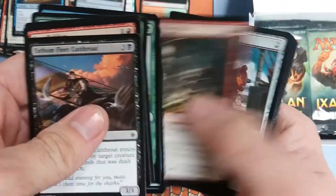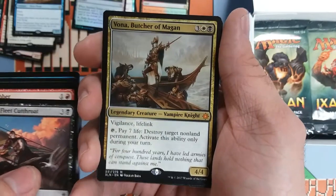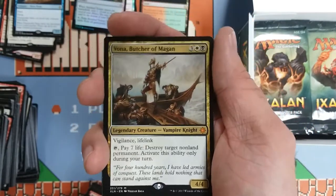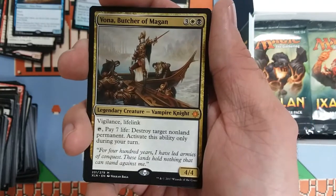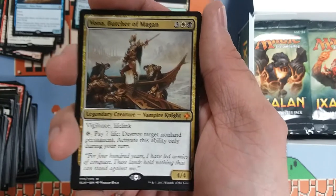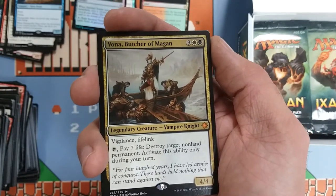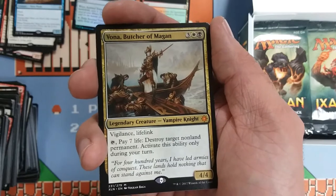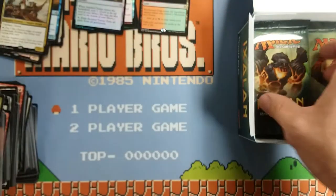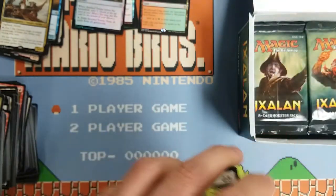Next one we got Elaborate Fire Cannon, Trove of Temptation, Merfolk Branchwalker, and our second mythic — Boneyard Parlay... actually, Vona, Butcher of Magan. Vigilance, lifelink — four-four for five, and you can pay seven to destroy target non-land permanent on your turn. I haven't heard a lot of talk about this card. I think it's possibly underrated — it's got vigilance so you swing in, gain four, then pay seven, so basically you're paying three life to kill almost any permanent. You get multiple activations across consecutive turns. I think that's a pretty solid card with a really strong reusable ability.